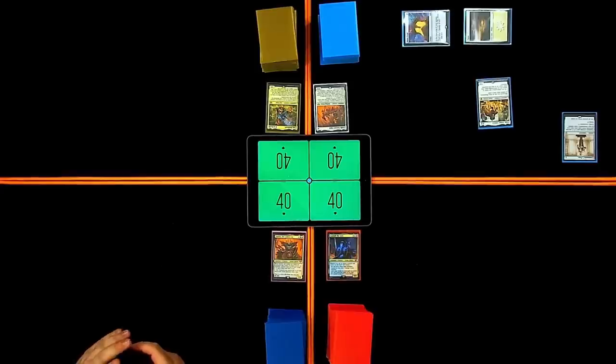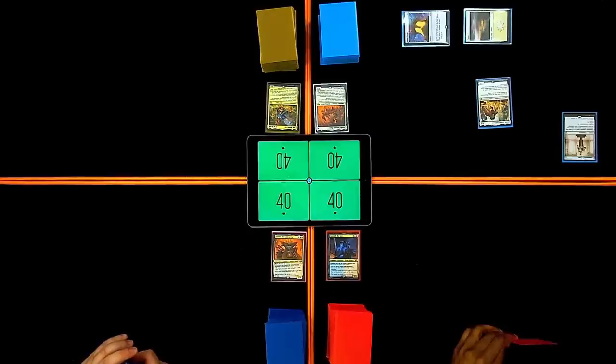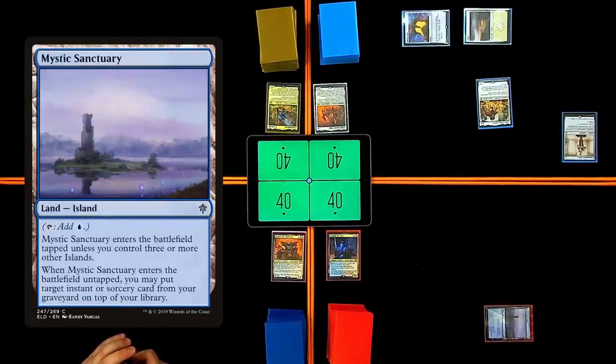My turn. Draw. I will not play a Mana Crypt. What will I play instead? Mystic Sanctuary, tapped. Pass.